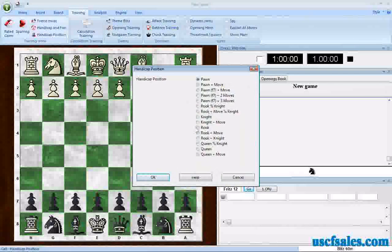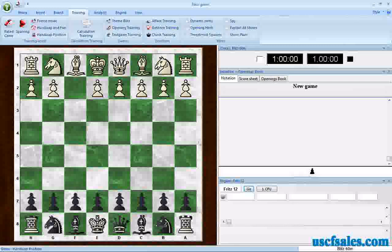Let's try pawn odds — same story. Traditionally it could be any pawn, but traditionally the bishop pawn on F2 would be the one that white removes. Again, if you go back and look at a lot of 1800s games, you'll see this.